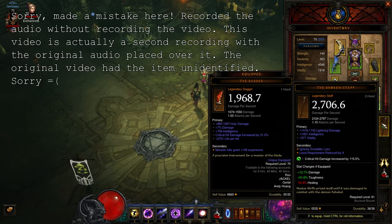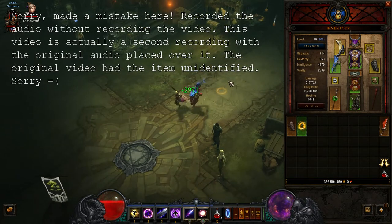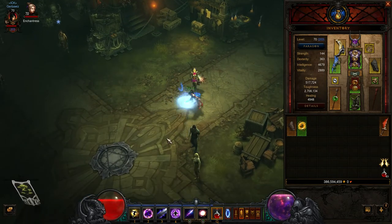Oh my goodness. 1,000 Intelligence? And it has a socket. So let's go ahead and put that socket in — let's throw an Imperial Emerald in there. Wow, we see a pretty big jump in damage. Let's see how that translates overall. Wow, that is actually pretty, pretty good. That's a huge jump in toughness and a huge jump in damage.